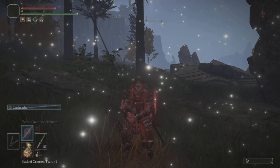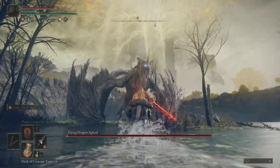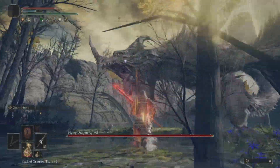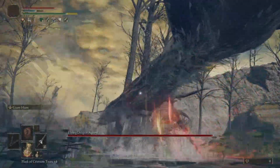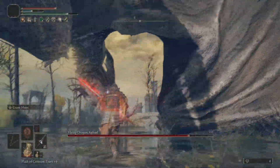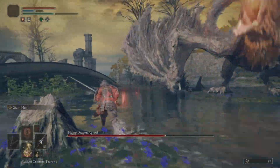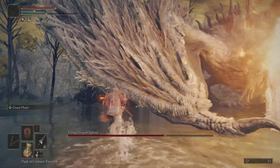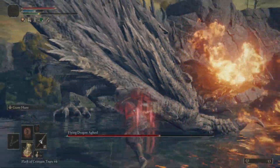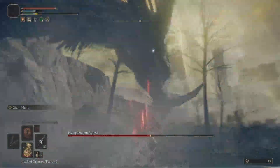Weapons that do pierce damage can also do counter damage. When an attack lands at a certain point during an enemy's attack animation, you can get extra bonus counter damage. Most dragons are weak to pierce damage — I believe the Ice Dragon in Mountaintops of the Giants is one of the few that is not weak to pierce damage.